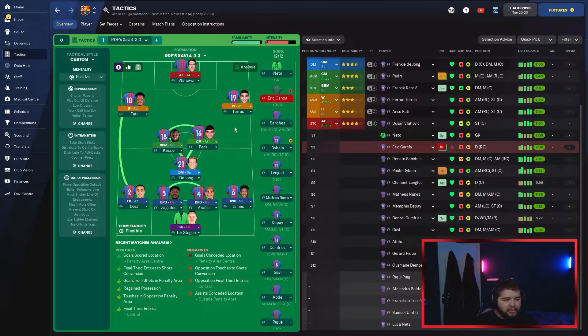Best 11 is: Ter Stegen, James, Zagadou, Araujal, Dest, De Jong, Kessie, Pedri, Torres, Fatih, with Vlahovic up front. On the bench: Neto, Garcia, Sanchez, Dybala, Longley, Nunes, Depay, Dumfries, Gavi, Abdi, Piquet, Dembele, and others. Piquet is retiring so I'm not registering him. I've also got to decide between Longley and Umtiti — I can't have both registered due to the wage cap.